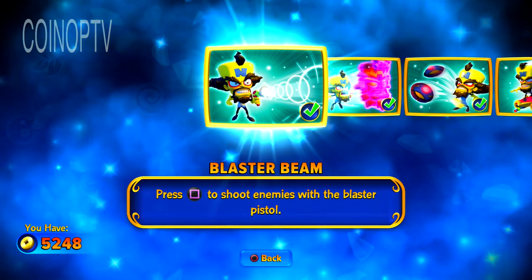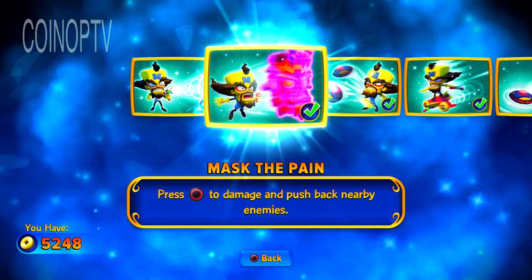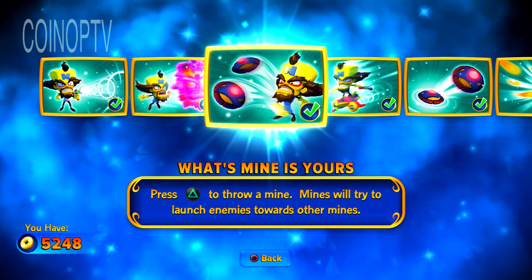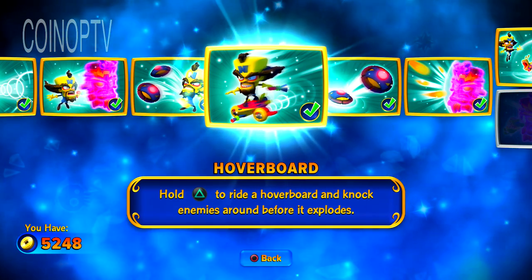Blaster Beam: press square to shoot enemies with a blaster pistol. Mask the Pain: he's got this little force push kind of thing where you press circle to damage and push enemies back. You can actually push them off ledges too, which is kind of cool. What's Mine is Yours: press triangle to throw out some mines. Hoverboard: hold down triangle to ride the hoverboard and knock enemies back.